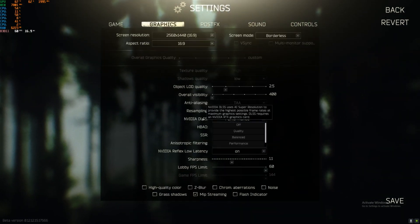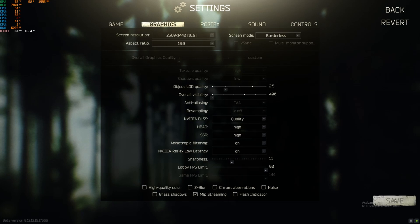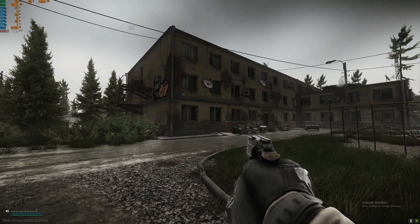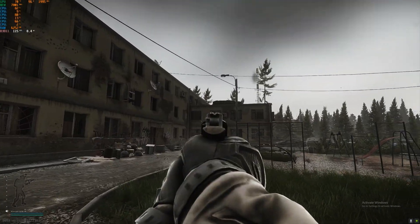For example, if you put DLSS on Quality and save it, you will get about 5 to 10 FPS less, which is not a game-breaker at all.